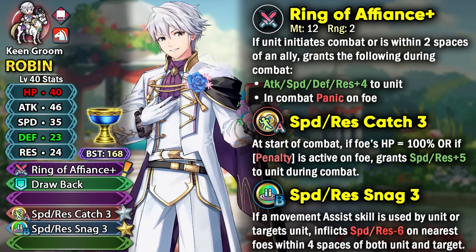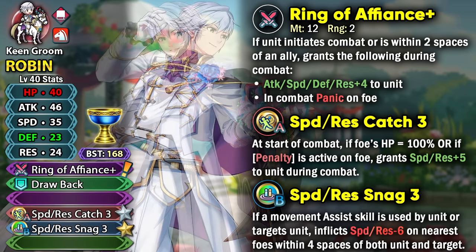But if the opponent doesn't have a visible buff, he's only going to be getting plus 4 to all of his stats and isn't really going to be debuffing the opponent for anything.